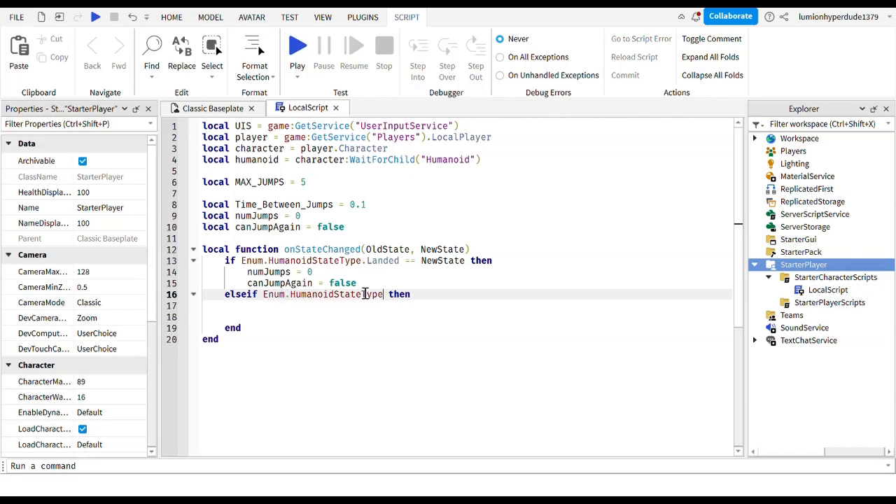Now an else-if: if Enum.HumanoidStateType.FreeFall equals newState, then - we're checking if you're free-falling, meaning you're falling and haven't landed yet. In that case we wait timeBetweenJumps, then set canJumpAgain to true. So you're waiting however long between each jump and then you're able to jump again.